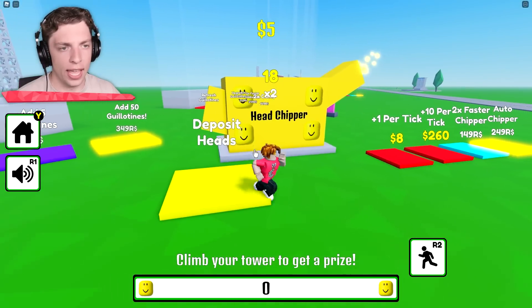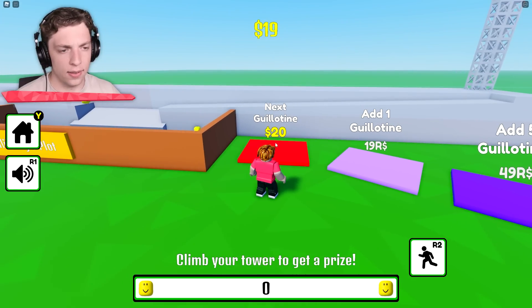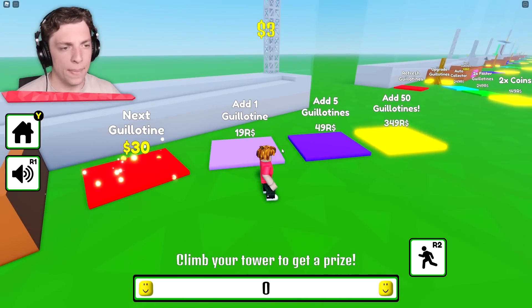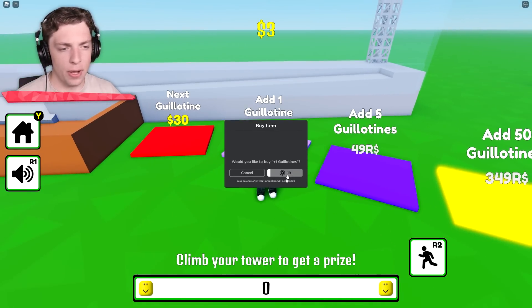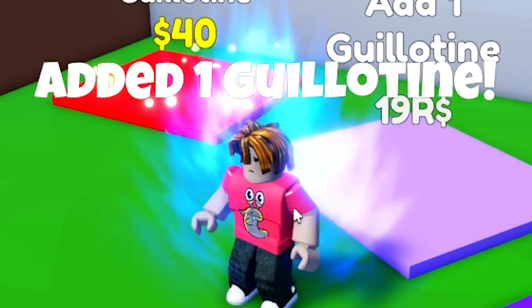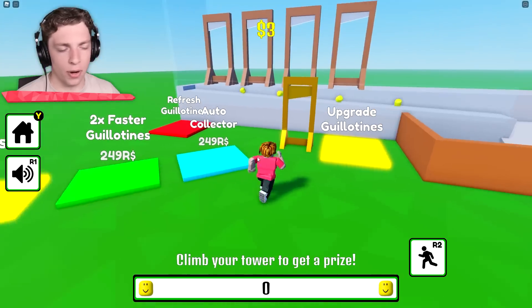Chuck them into the head chipper. That gets us enough — maybe we'll get to this next one. I can also buy extra ones with Robux, because of course you can. Welcome to the game. We've now got four guillotines. We can also get an auto collector and all sorts of other upgrades.